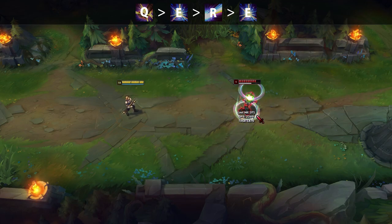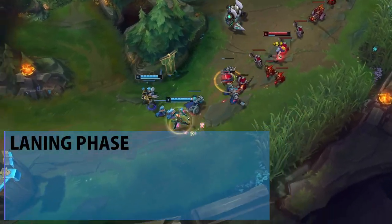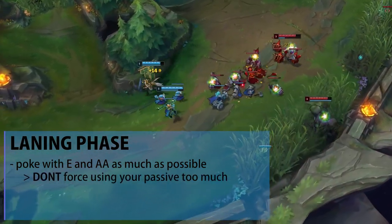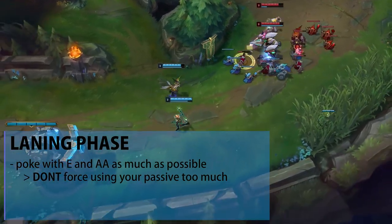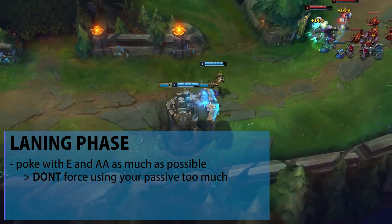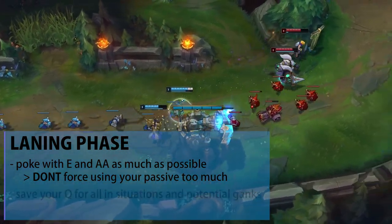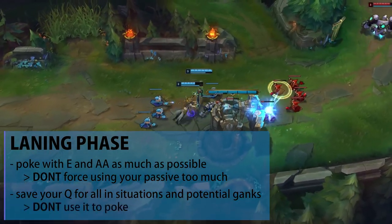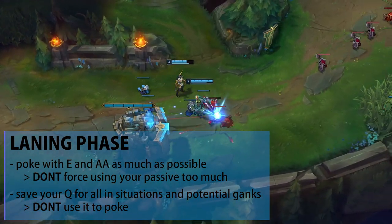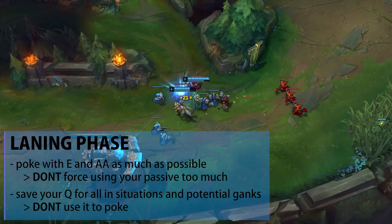In the lane phase, your main focus is poking down the enemy with your E and auto attacks as much as possible. Don't force your passive and auto attacks too often — if you walk up too much you'll put yourself in a dangerous situation. Try to E then auto, and if you're too far away to follow up the E with an auto attack, just leave it. Save your Q for all-ins, potential ganks, or peeling, not for routine poke. It's a rinse and repeat process — focus on poking, don't be too greedy, and save your Q for the right situations.